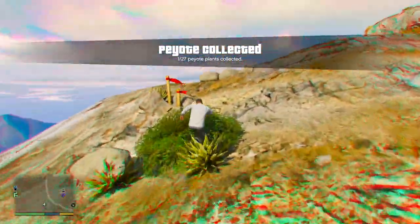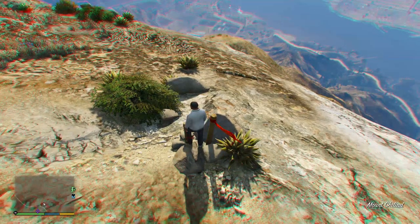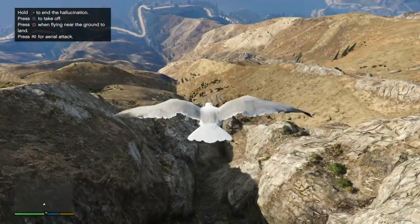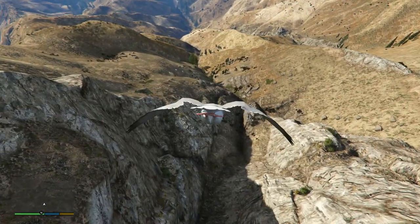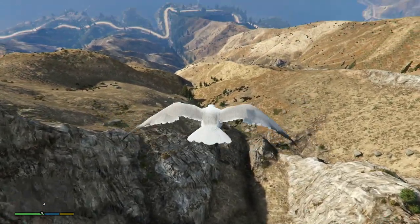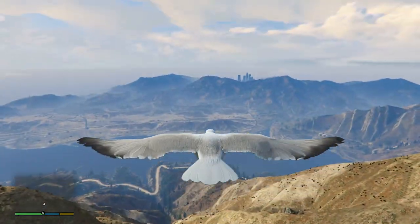You need to find all 27 of them, so let me know in the comments if you find any. The location for this one is at the top of Mount Chiliad, just behind the cable car. I hope you guys enjoyed today's video — you can now play as a seagull, so go ahead and try it. If you did enjoy, be sure to leave a like below. Your support is always greatly appreciated, and I will see you all in about an hour with a brand new video.